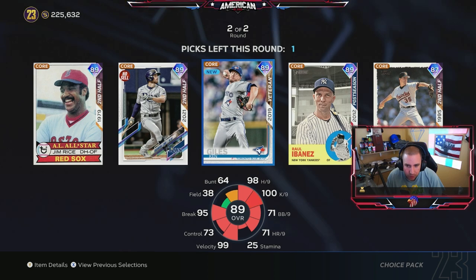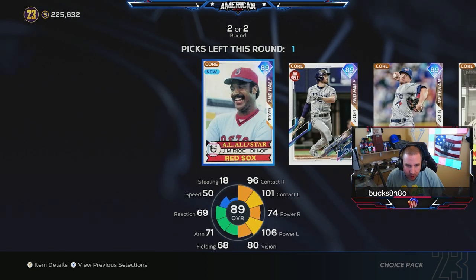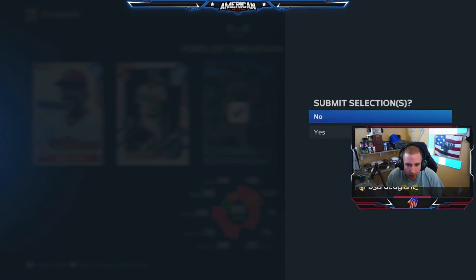For this one I need more pitchers too. I need pitchers and hitters — I need another pitcher, so I'm going to take Ken Giles.